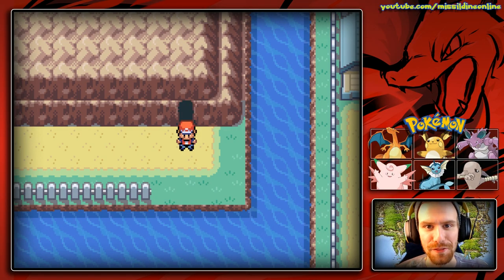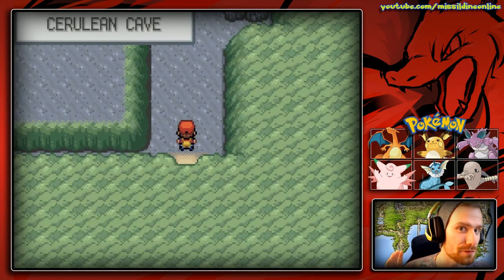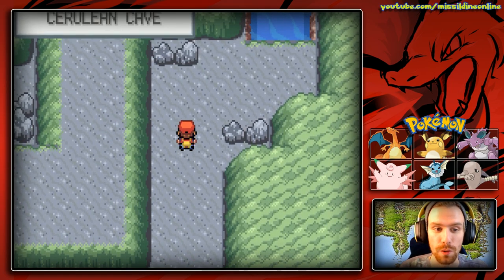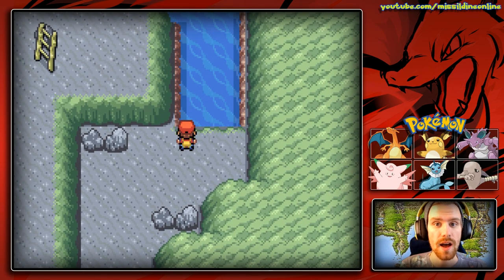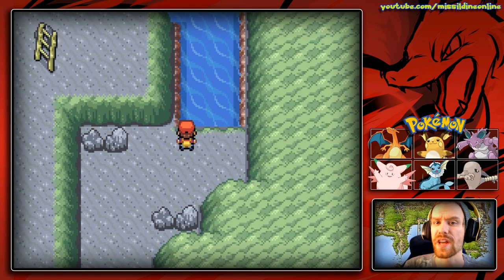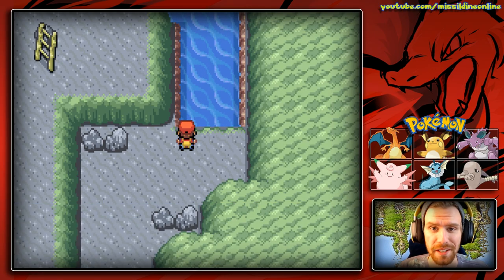Hello everyone and welcome back to Pokémon FireRed episode 47. This is going to be it, sort of. This is the last episode as we proceed into Cerulean Cave. Everything from this point forward is going to be the Elite Four. Now there's actually only one new Pokémon that you can find here, even though we could have found pre-evolutions earlier. So let's go ahead and take a look at that Pokémon now.